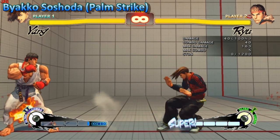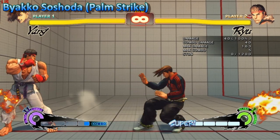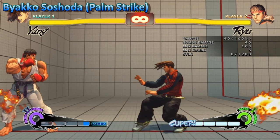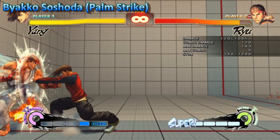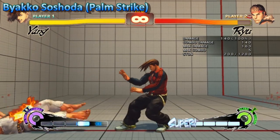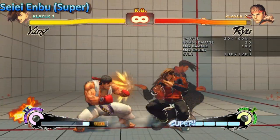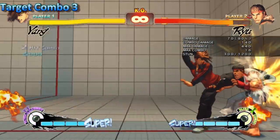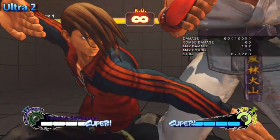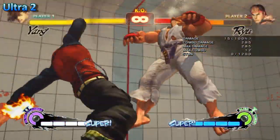The palm strikes received several nerfs. In meter gain it now only builds half the meter — it was 20, now it's 10. The damage and stun have been reduced for the fierce version, and the active hitbox has been reduced as well. Yang's super is now 1 second shorter and does 1/8 of normal chip damage. Target combo 3 is now super cancelable. Ultra 2 is now 3 frames slower on startup, and the last hit of the non-cinematic will do 90 damage.